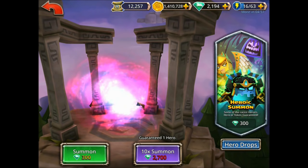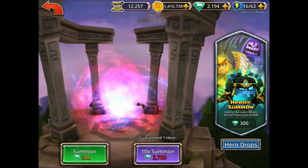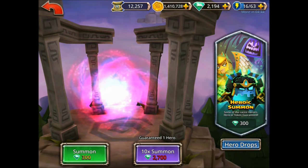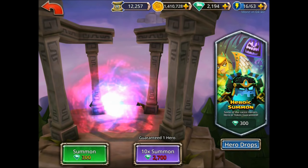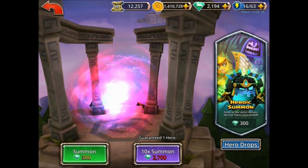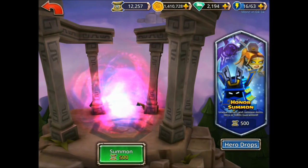With the 2,700 gem roll, you're guaranteed to get a hero, which is nice, and you get that extra bonus one. So if you save up long enough — if you're just starting out, you could do the first one or two because you've got a chance to get a good hero. But after that, I'd say save up and get to that 2,700. All right, on to these summons. Let's get started.